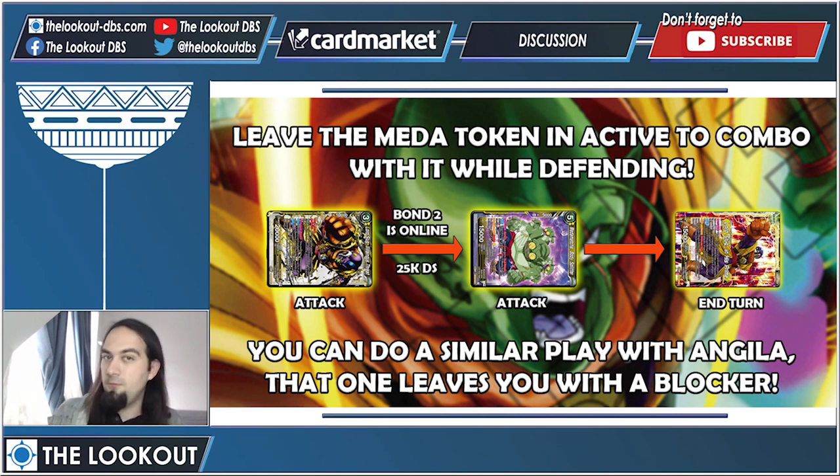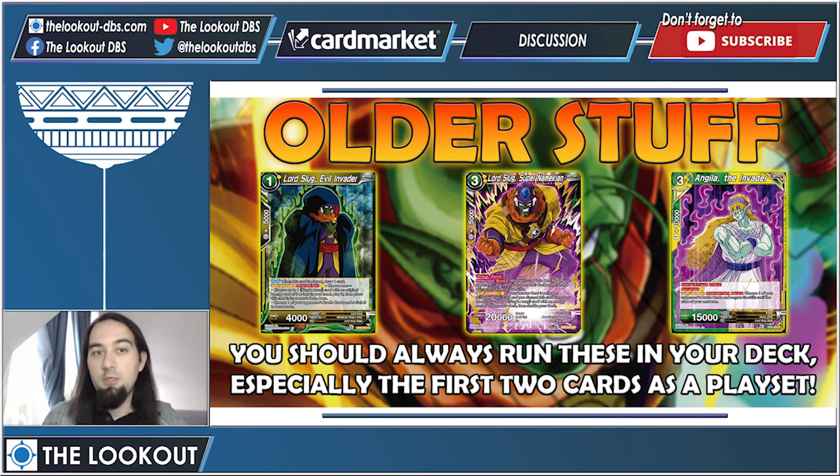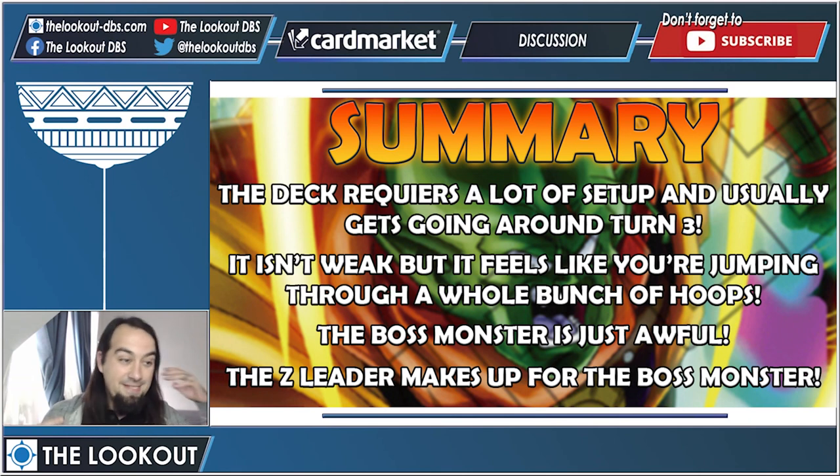You can also do a similar play with Angela instead of Metamacha — but then you're not swinging a second time; instead you just have a blocker out. That's basically the only difference. Last thing to cover: older cards. If you're playing this deck, play these cards — they're better than a lot of stuff in the engine. Run your one-drop, run Lord Slug Super Namekian if he doesn't get banned, and run three copies of Angela, which you can cheat in with Successor.